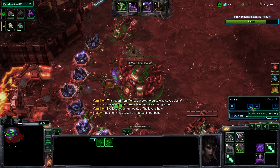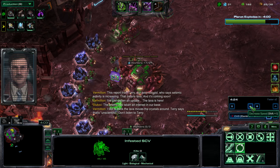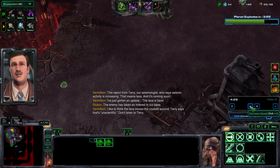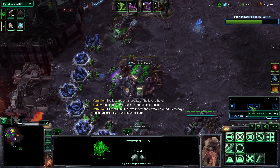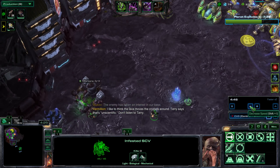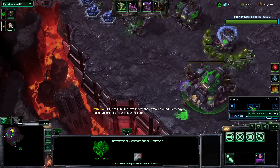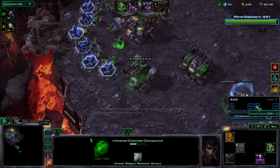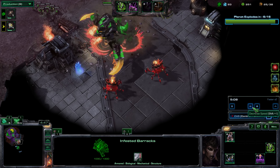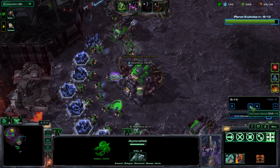Here comes the first wave. I do have the Apocalypse saved for it. I'm waiting for the first wave to arrive but I never saw them - I think my ally took it out. So I use the Apocalypse to clear out this base instead.